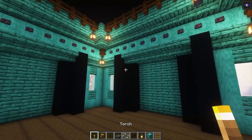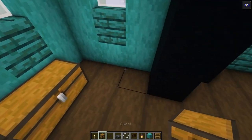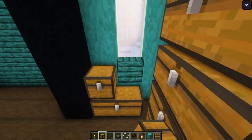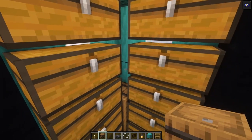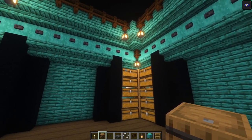Now let's start decorating. We're going to have storage on the corners, so start off with chests going up. Then take some barrels and place them in the corner right there. There we go — that is basically the same thing.